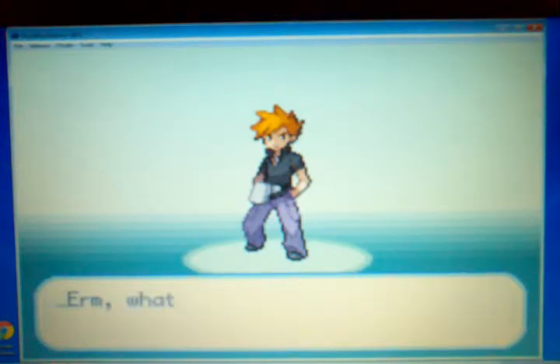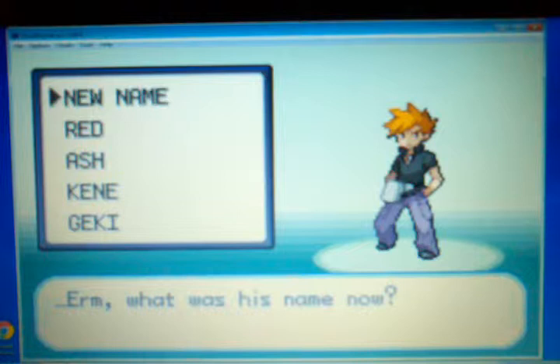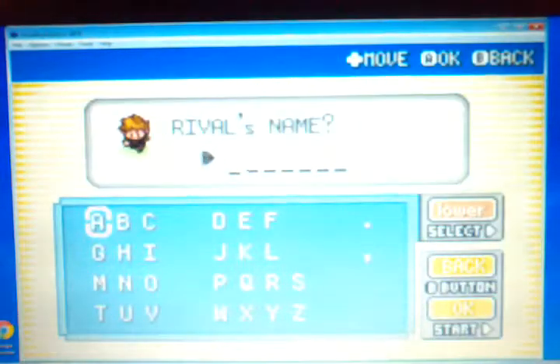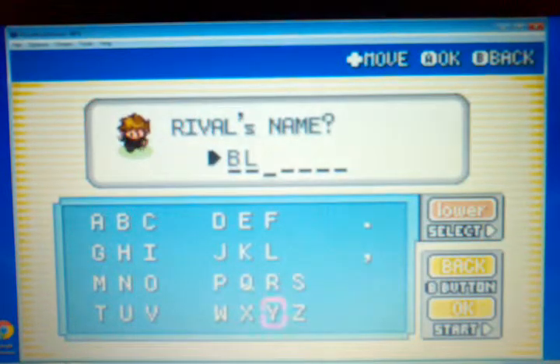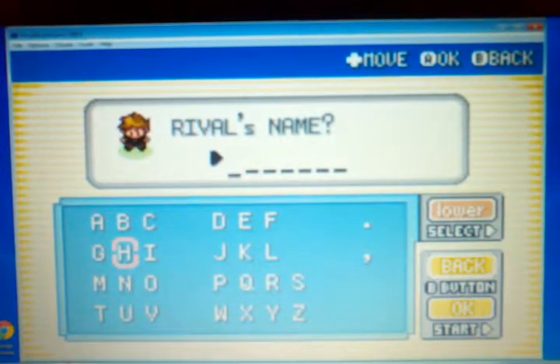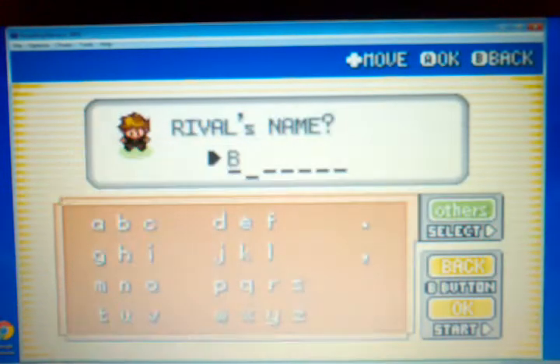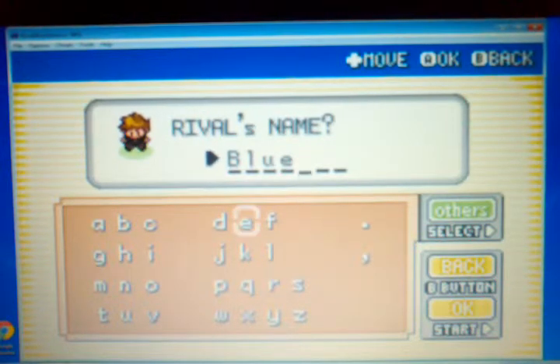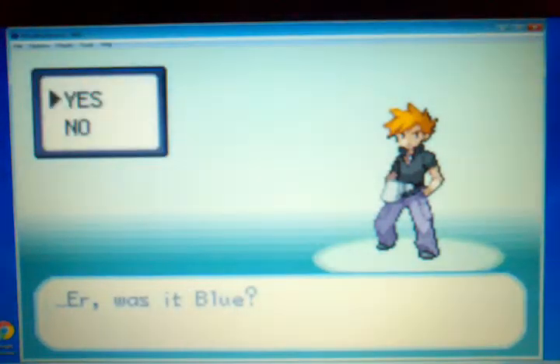So this is our rival. He looks oddly familiar if you've played HeartGold and SoulSilver. His name is — Keeny, or Geeky, or Ash — okay, no, his name's Blue. Not all capitals. There we go. I just think how it's actually supposed to be spelled, capital then lowercase, is fine. His name is Blue.